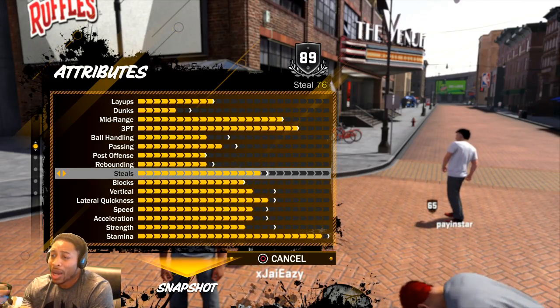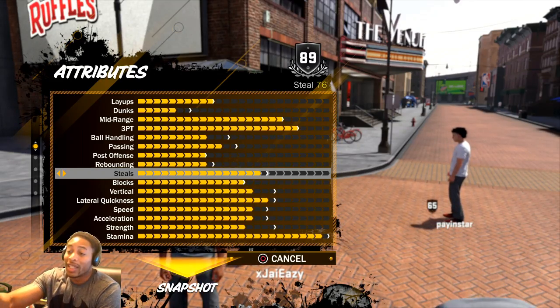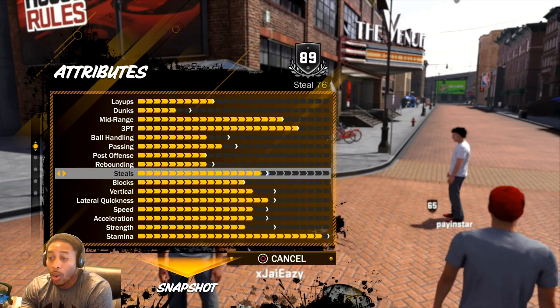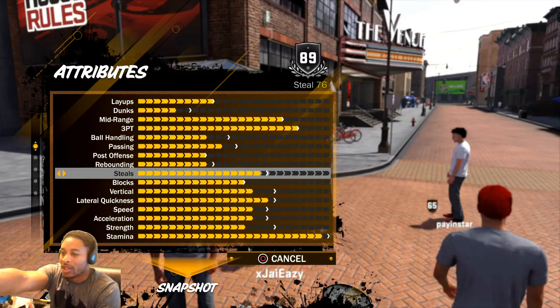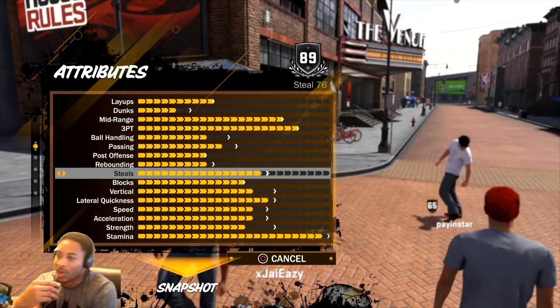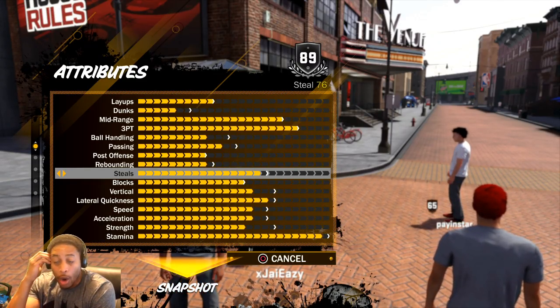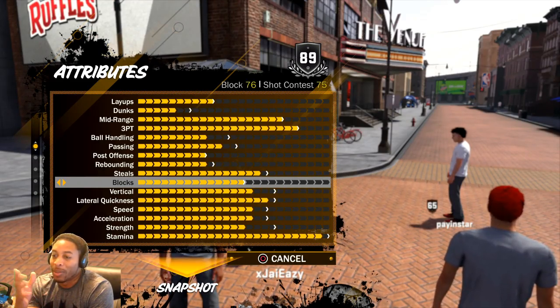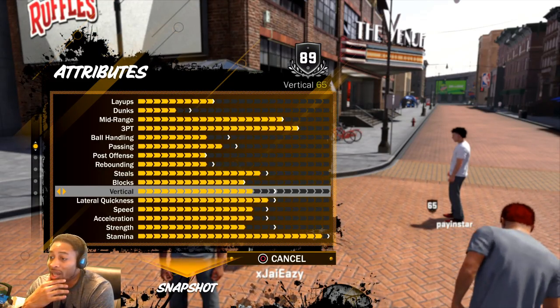The way that I get steals in this game — I just bump into people, or I'll let you try to turn and come into me. You wait until they have the ball extended, then you run into their arm and just get steals like that, or you bait them into making a bad move. Blocks — that's been maxed out, that's probably the first thing I maxed out.